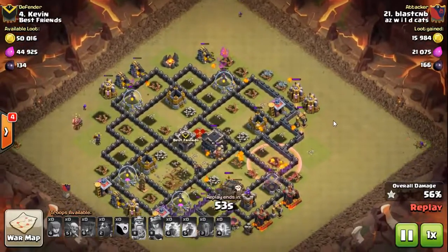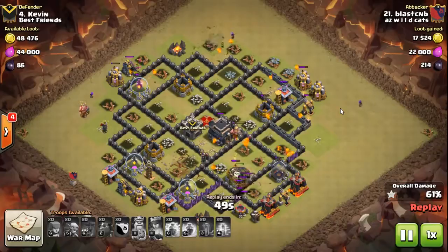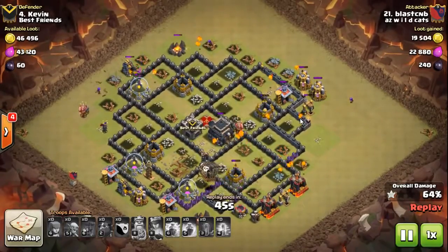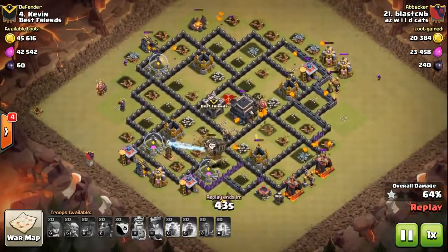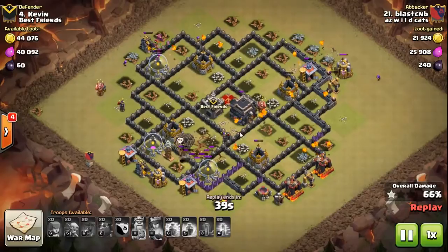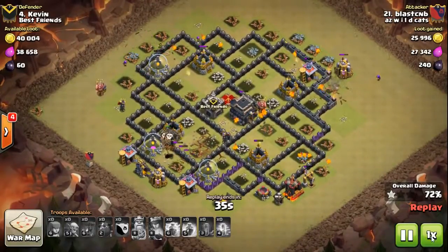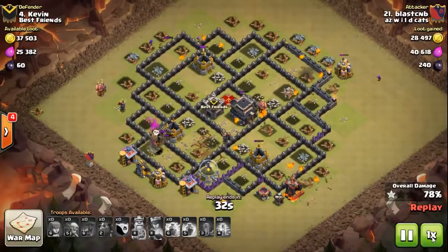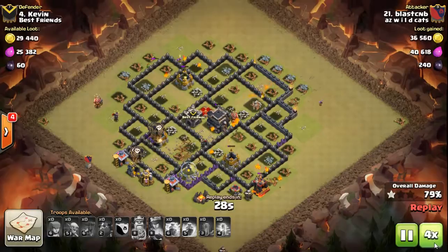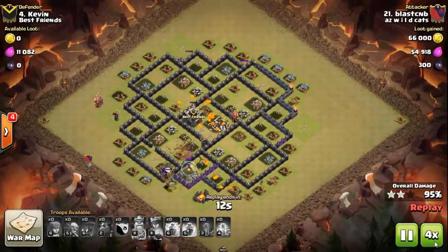I set up two archers on the outside to take care of those outside buildings, and I sent a goblin because goblins eat up all those outside trash buildings. I've even brought four goblins on some earlier attacks. I think this whole attack was done in under two minutes, so taking 30 seconds off my clock — not a biggie. Look at all those loons left, all those pups alive, archers, goblins — everything. Game over that fast.